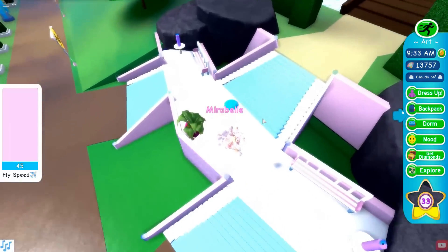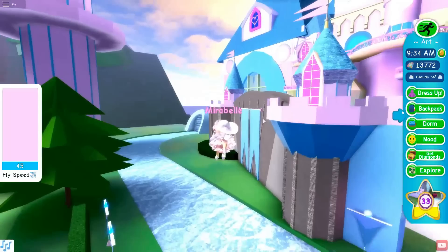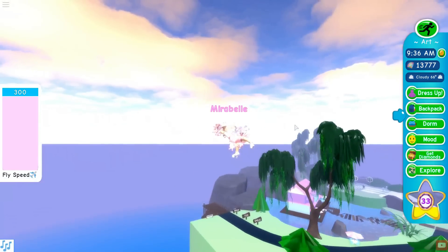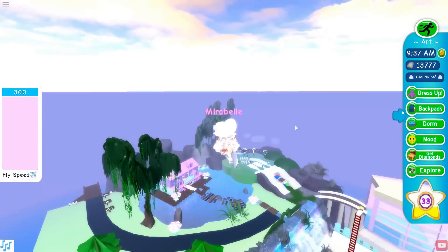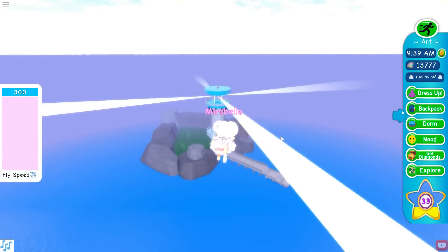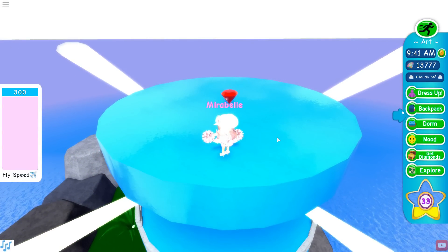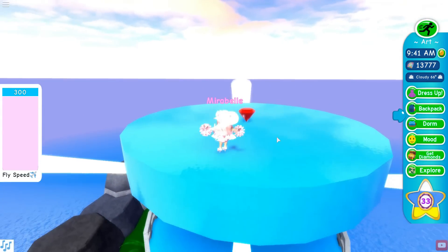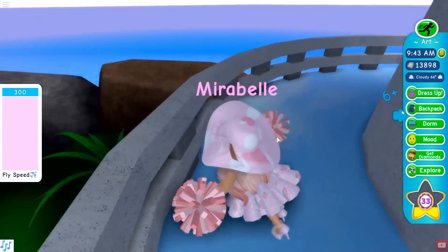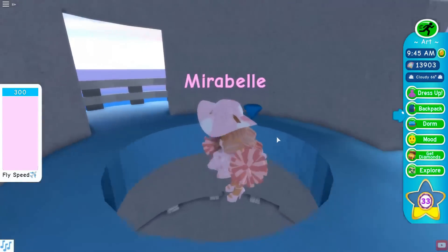First I start right where you spawn — I collect this blue one here. I have about seven main locations. The first spot I go to is always the lighthouse. There's five red diamonds that I know of that spawn in the campus, and one of them is right here at the lighthouse. I call this Lighthouse Island, and I'm collecting all of these diamonds.